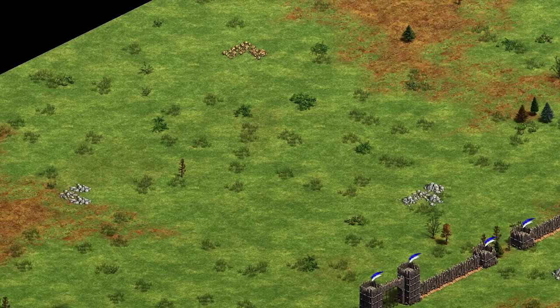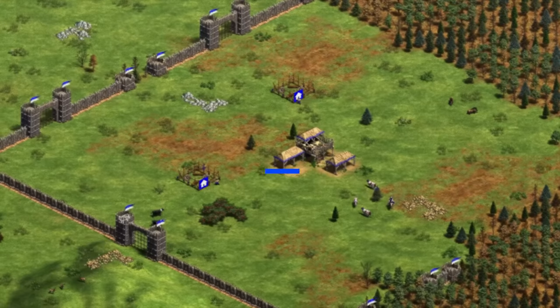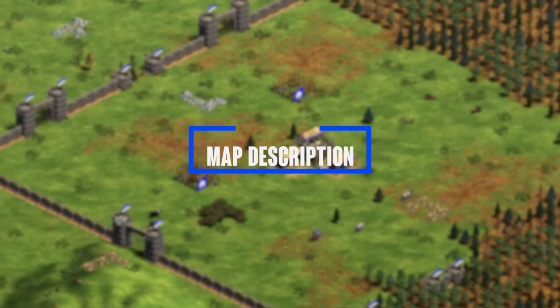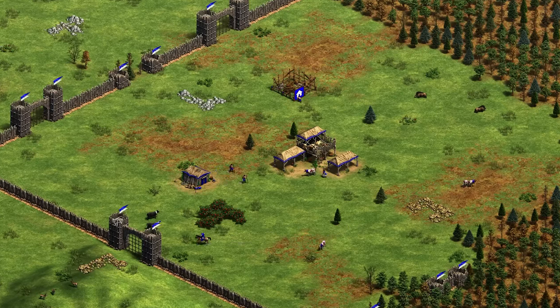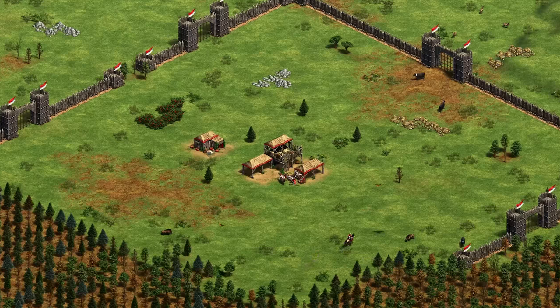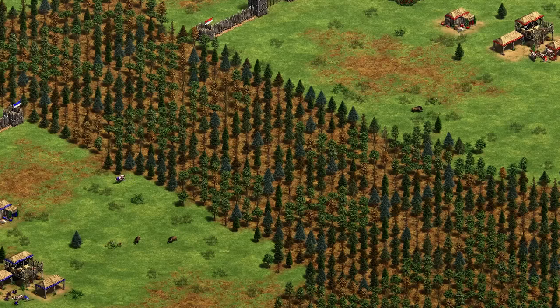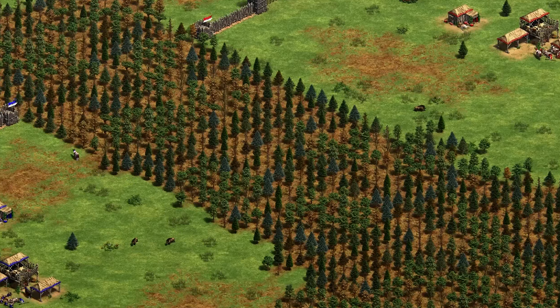To start things off, let's take a look at the map Hideout and see what it looks like and what the basics are. At first glance, you start with a square palisade wall base — palisade walls on one side and a forest on the other. Your opponent is in a similar position, and a big forest in the center separates your base from theirs. While it's possible to chop all those trees down, it usually takes a long time.